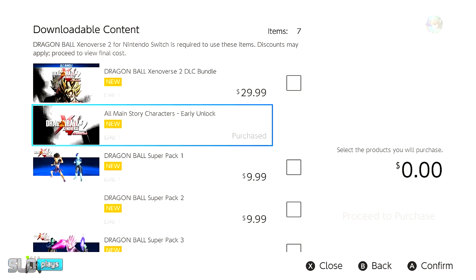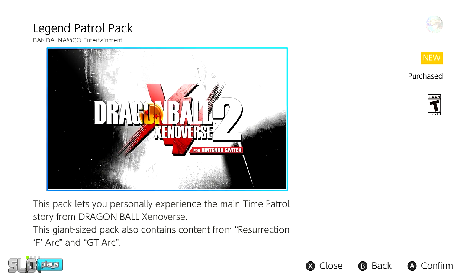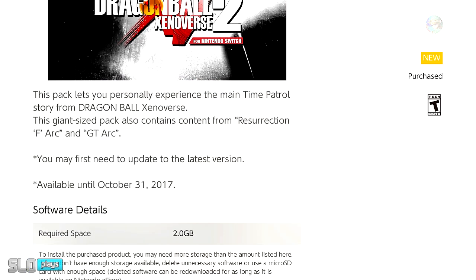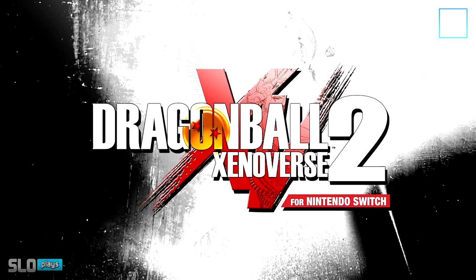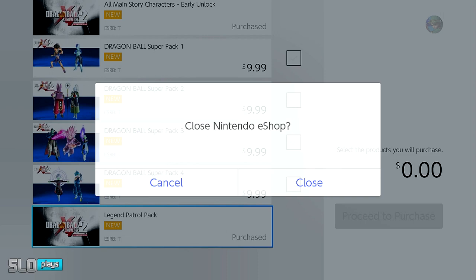From the title screen, what you want to do is go to the Nintendo eShop, scroll all the way down to the Legend Patrol Pack, and go ahead and download and install this. It's completely free of charge currently right now until October 31st on Halloween of this year. So make sure you guys download this as soon as possible if you can. I'm not entirely sure if it's going to be increased in price or anything later on, or if they're just going to continue to keep it like this for sales. But make sure you install this before anything, and then we're going to go ahead and get into the game.